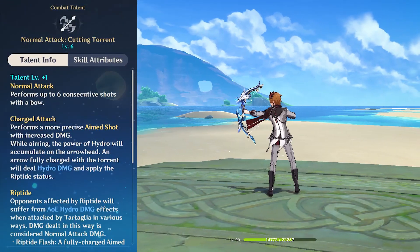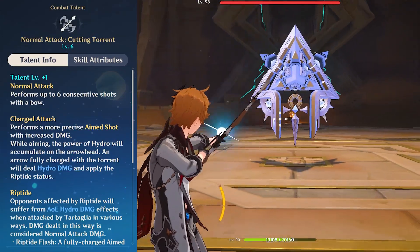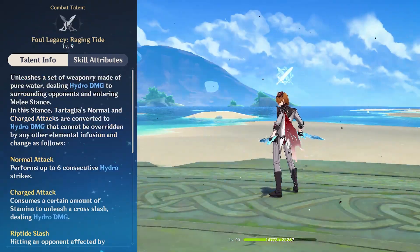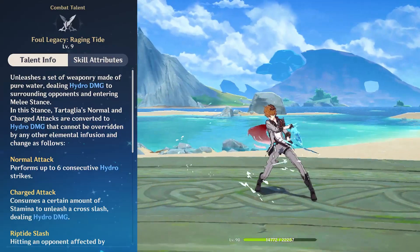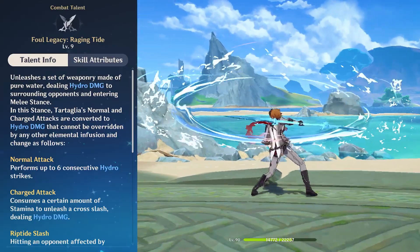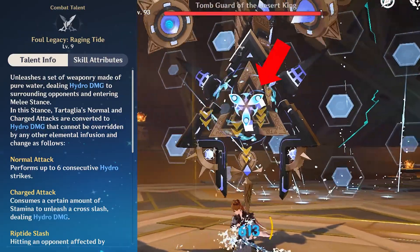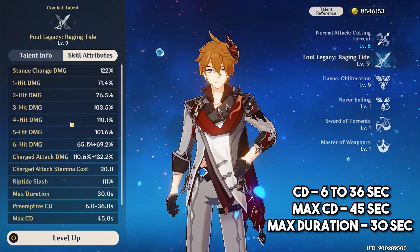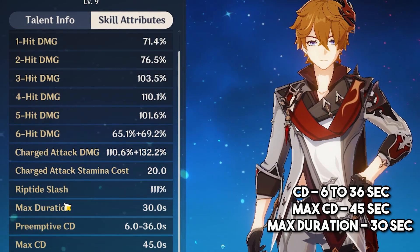Childe's normal attack, Cutting Torrents, is a 6-hit combo bow attack that does physical damage, and his fully charged aim shot does hydro damage and applies the Riptide status to enemies. His elemental skill, Foul Legacy: Raging Tide, is a powerful melee stance that allows Childe to unleash devastating AOE hydro attacks, dealing massive damage to enemies in his vicinity. Damage from his melee stance is considered as normal attack damage, and it scales with the level of his elemental skill.